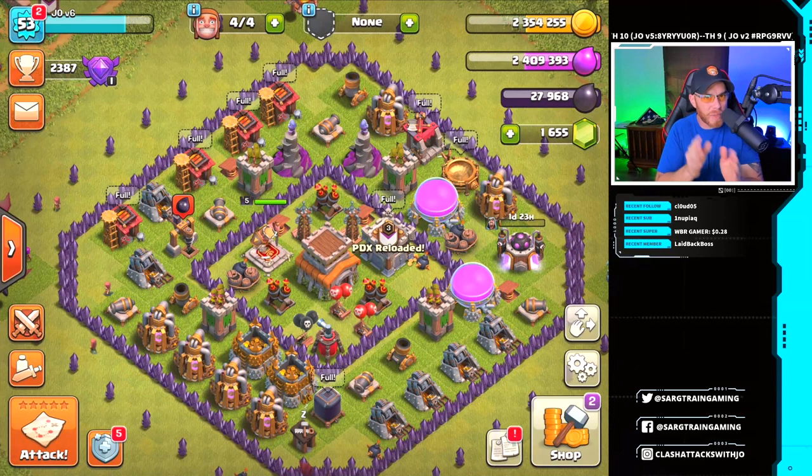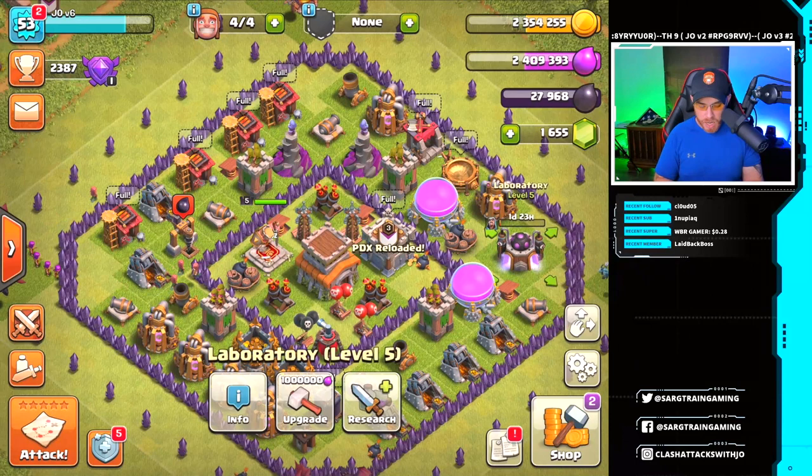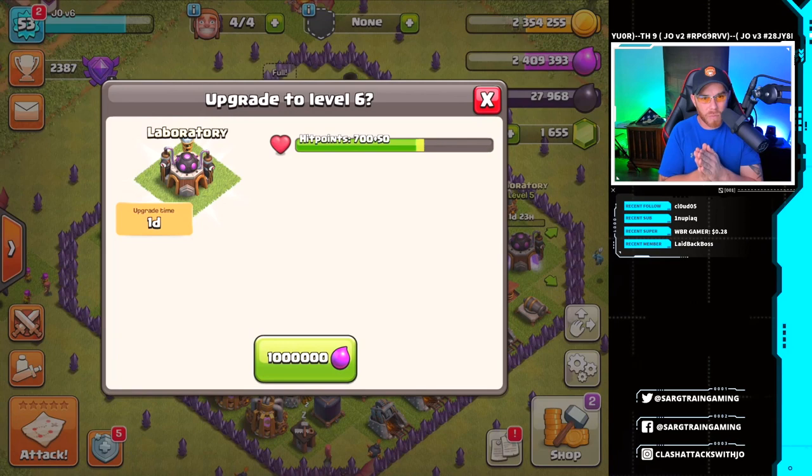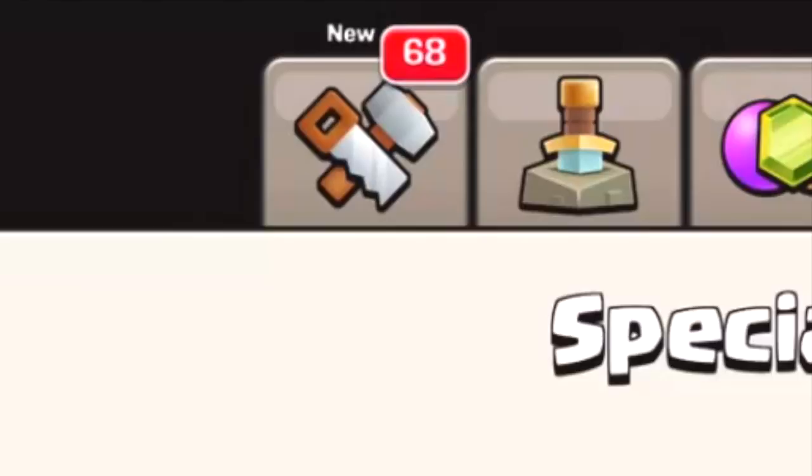Obviously, this is a little bit different than what you might see, considering we still have an upgrade in our laboratory. So the laboratory upgrade is going to have to hold off. Now that we're at Town Hall 8, we can upgrade the laboratory, but we have one in there. We'll get that done after the wizards are complete to level 4, and let's go ahead and get into the shop.